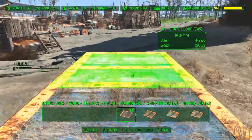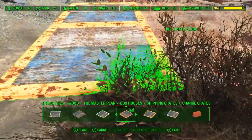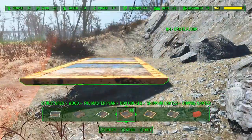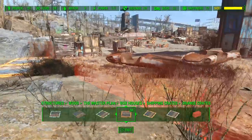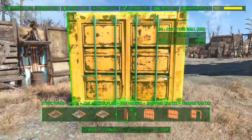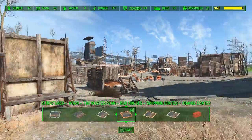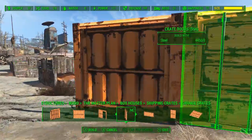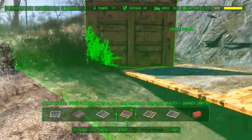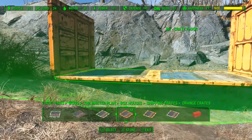For the first part of the build today we're actually going to be following along the same path we were building on in the previous video here at Starlight, where we built the scavenger home, and we're just going to continue along building up against this rock wall. I'm also using a mod called box houses, which you've definitely seen in other videos of mine — it just lets you build shipping containers as well as train cars.